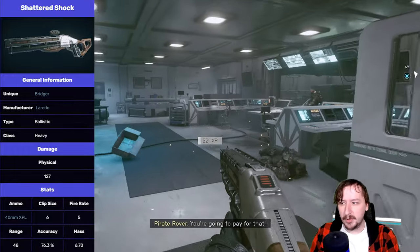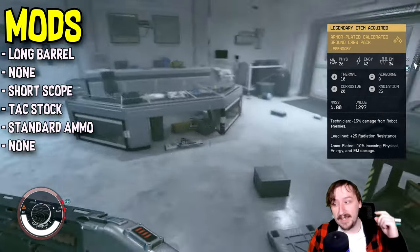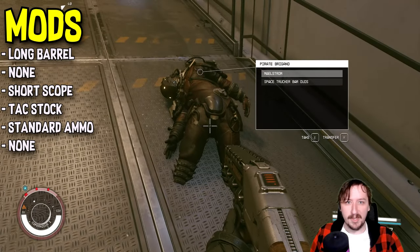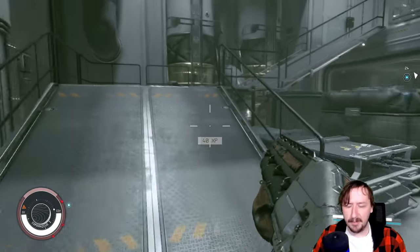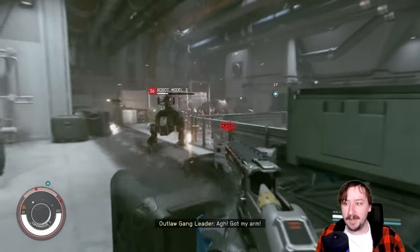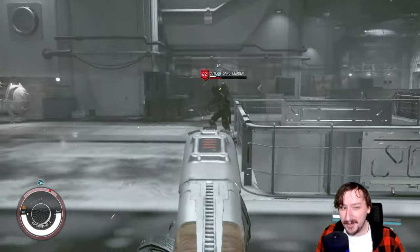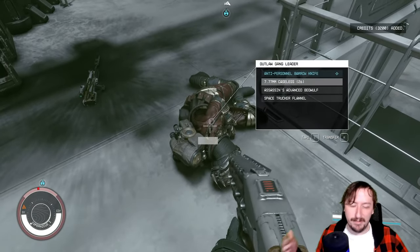The second unique version is the Shattered Shock, which you get at Londinia during the Terramorphs quest with UC Vanguard. It has a long barrel, short scope, and tactical stock. Its unique effect is Shattering, which is basically armor piercing. This is definitely the one I'd recommend over the Ashtetamer. Both can be obtained pretty early on — whether you're doing the main quest or the UC Vanguard quest — and the Bridger overall is a pretty decent weapon, so long as you can get those 40mm rounds.